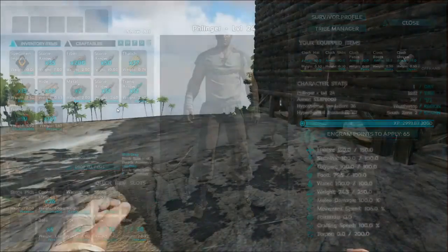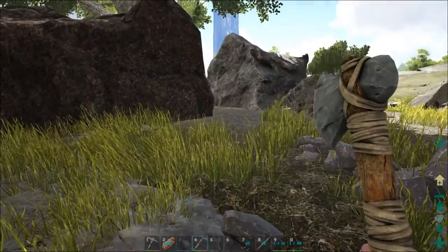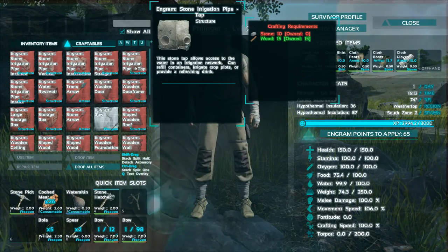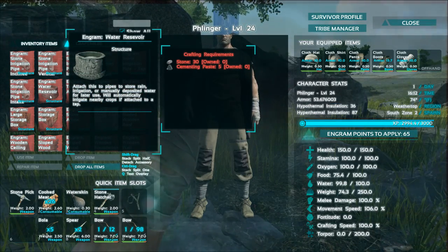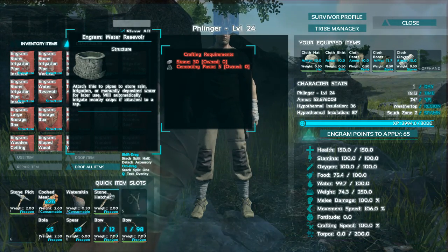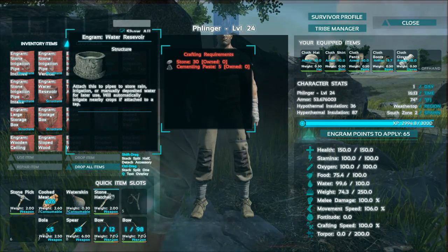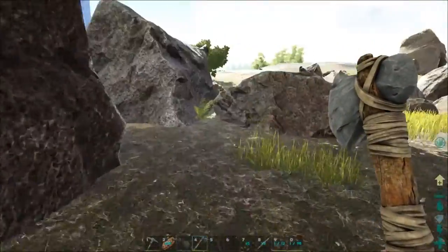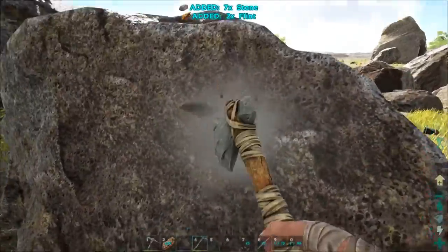Let me go whip up some stuff and then I'll be right back because we're going to make the irrigation stuff. We're going to make a tap, we're going to make a couple water reservoirs, and basically make a small water tower that we can expand on, so we don't have to run back down to the water source where the spino is. Let me grab some of these rocks and I'll bring you guys back here in just a little bit.